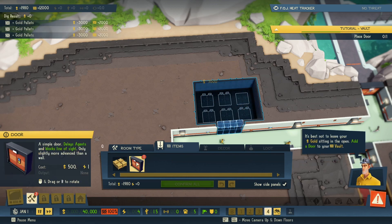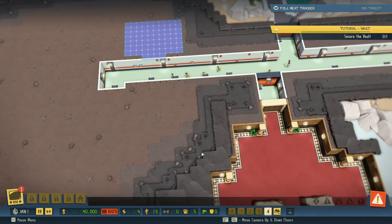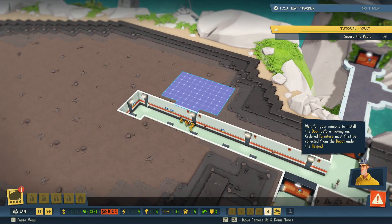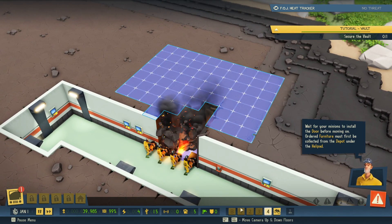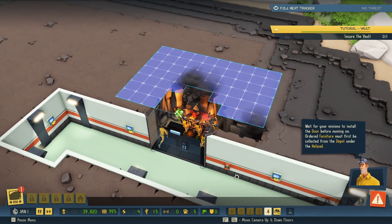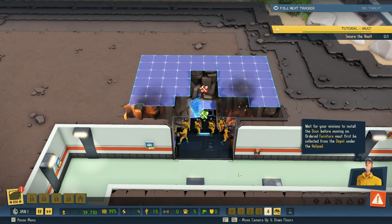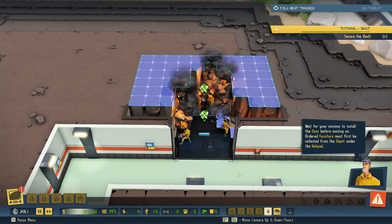Okay, to keep your gold from sitting in the open, add a door to your vault. We need to add a door right there and select confirm to give the order to your minions. Wait for your minions to install the door before moving on — ordered furniture must first be collected from the depot under the helipad. Okay, so they're starting to dig out the area, we're making the vault and then I guess they're going to start putting in the pallets.